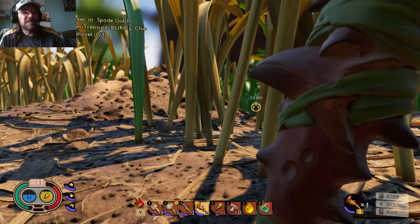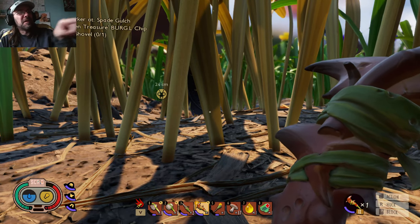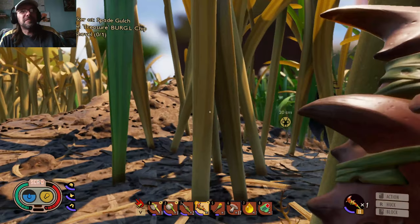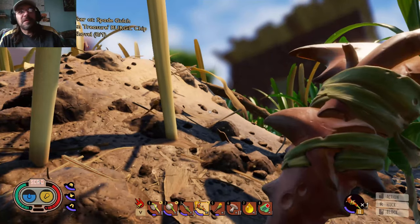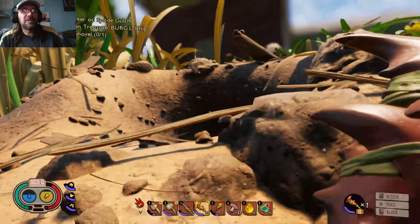If you look down in the corner next to the meter, it's got little symbols of a hat, a shirt, and pants — that is your armor, which has already done its purpose. And here we might be able to find ant eggs, too, which we can use to build stuff.